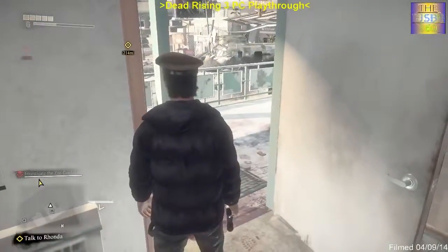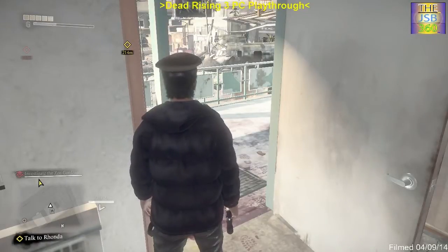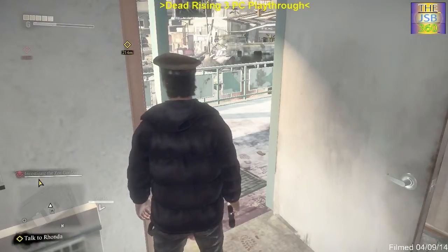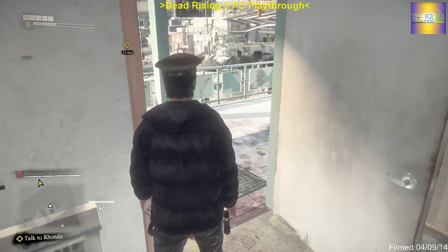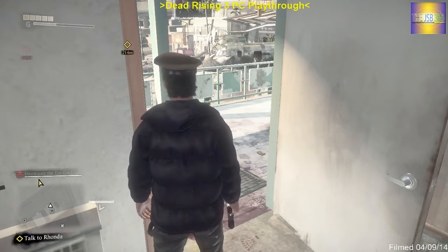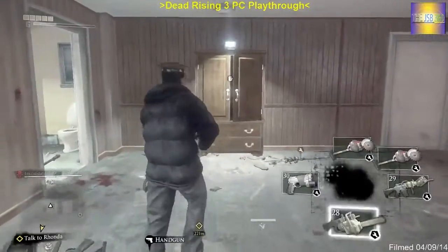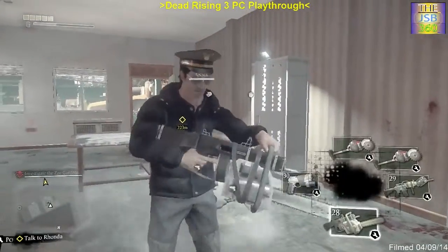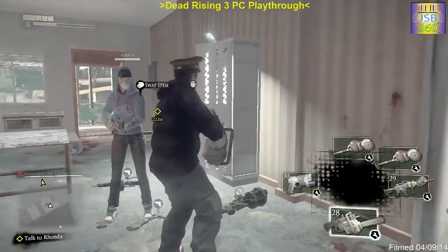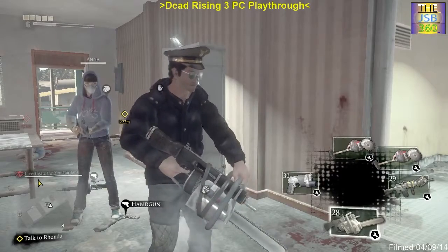Welcome back to Dead Rising Free PC Playthrough Part 5. We've got some pretty cool weapons I want to show you. Here is the Beast Shotgun — this is a DLC weapon. It's got a chainsaw, as you can see, and an auto shotgun attachment.